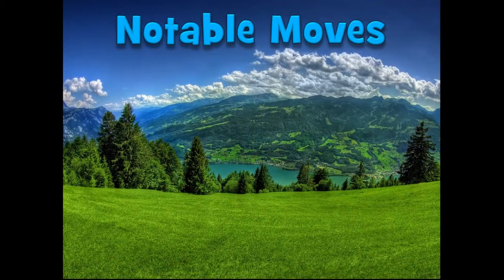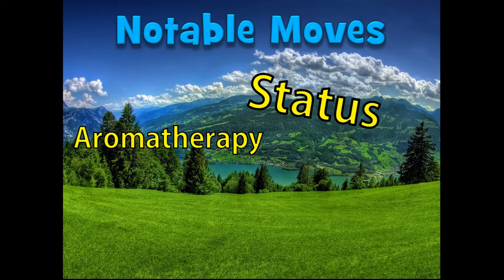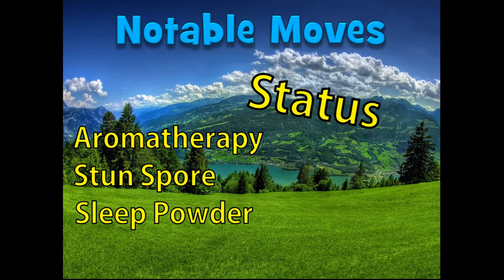Now let's check out some notable Grass-type moves — starting with status moves. Aromatherapy: if your Pokémon have statuses like poison or burns, slap on Aromatherapy — practically every Grass-type learns it, very useful. Heal Bell is practically the same thing. Moving on — Stun Spore for those paralysis effects. Slap a Jirachi on your team, complement that Grass-type, and sweep with those paraflinches. Next, Sleep Powder — put that Pokémon to sleep, easy. And if you want more accurate sleep, go with Spore, probably one of the best status moves in the game.